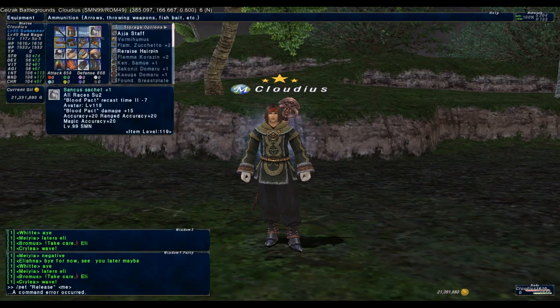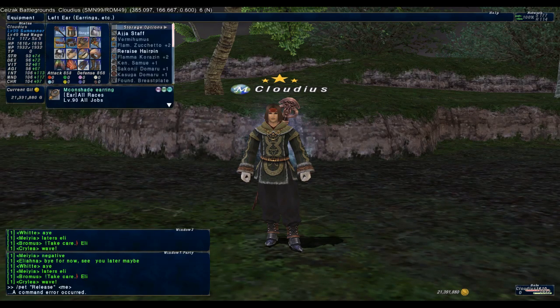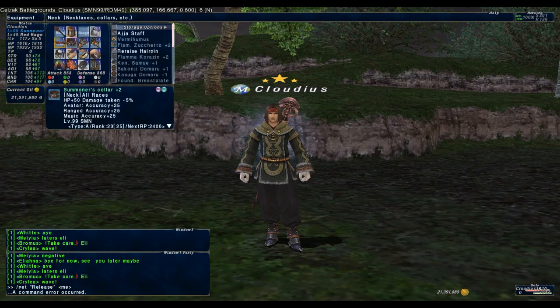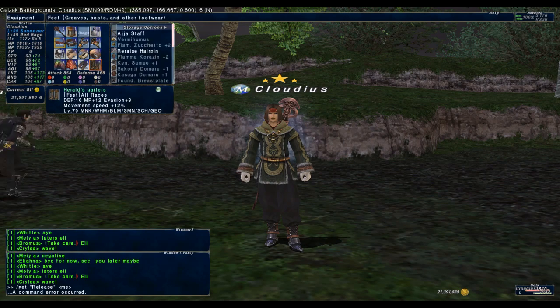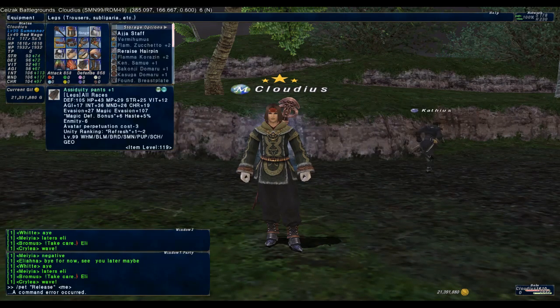This one here is activated by the pet release macro which will swap into a refresh set. Here you want to add as many refresh pieces as you can for the job. Also any movement speed gear can be added, such as the herald's gaiters. This set is mainly for replenishing MP and town strolling.